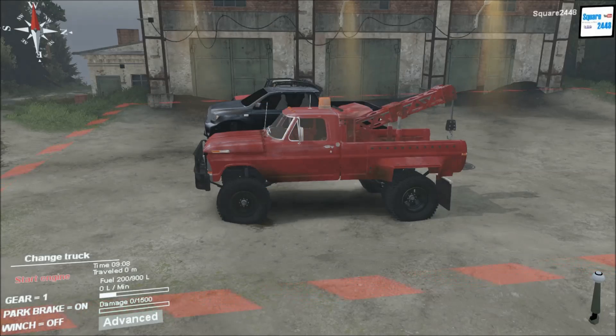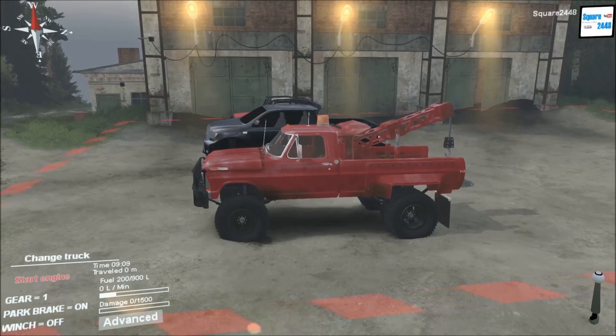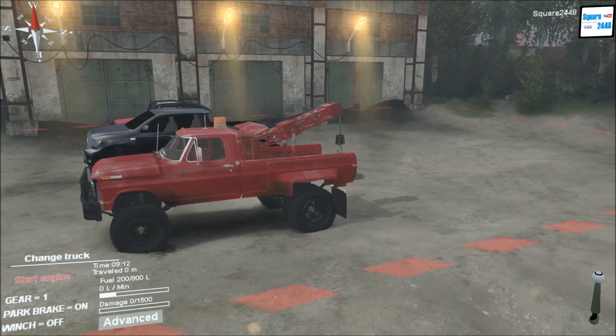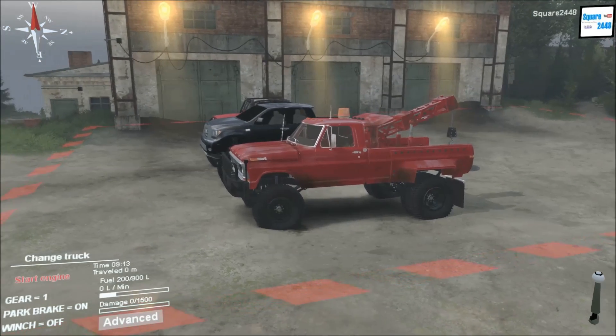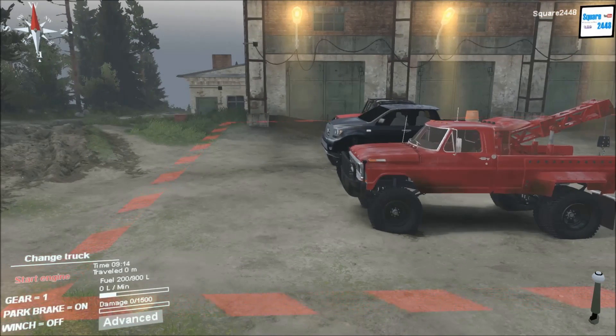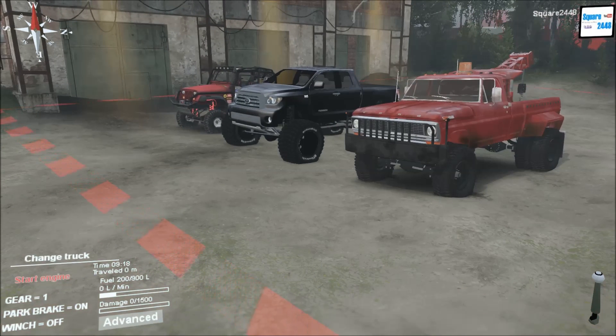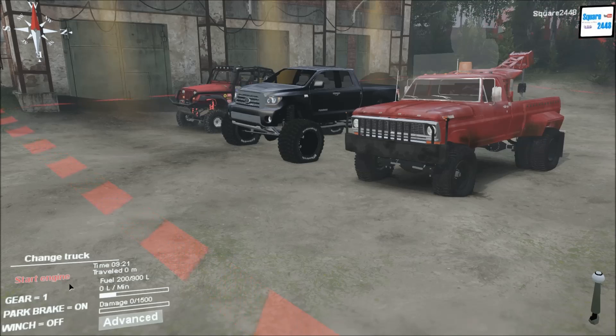What's up guys, this is Square 2448 with a Spin Tires video. Today we will be doing a towing challenge and some mudding. We will be using this old wrecker and towing it down the hills, through the river, and trying to go up some hills. We have a Toyota Tundra and a lifted Jeep, so let's go have some fun.